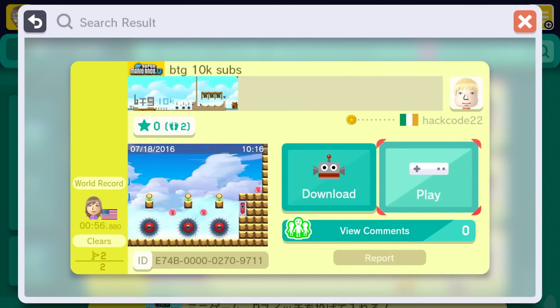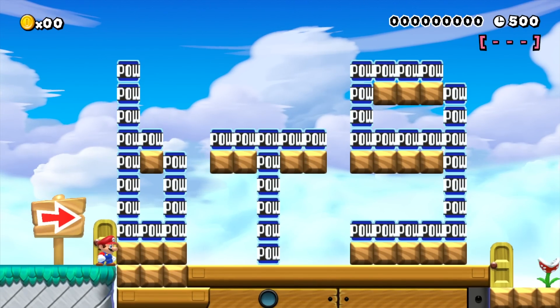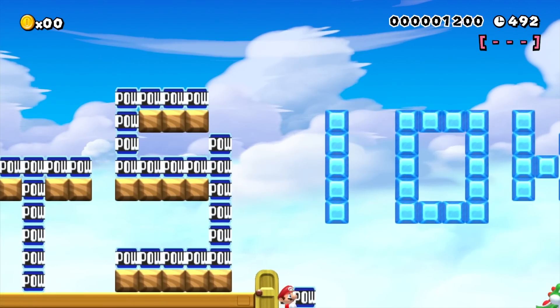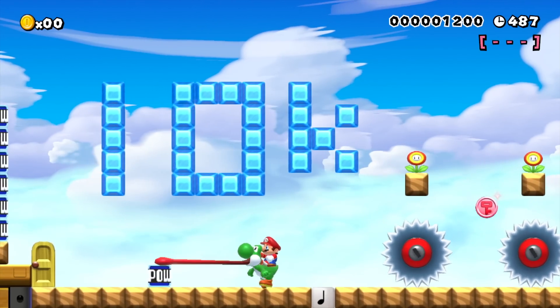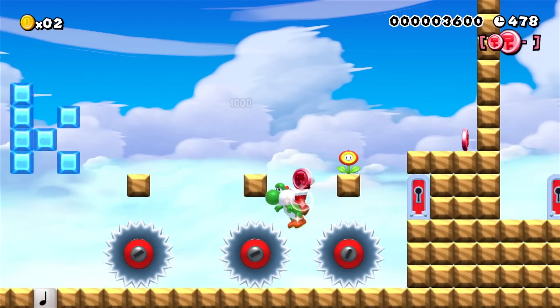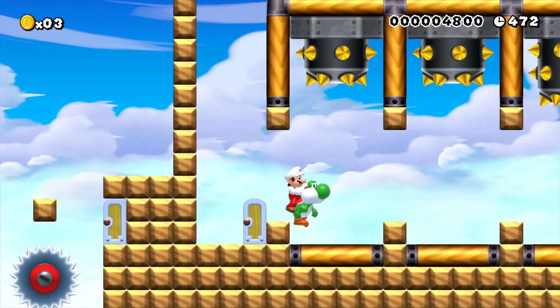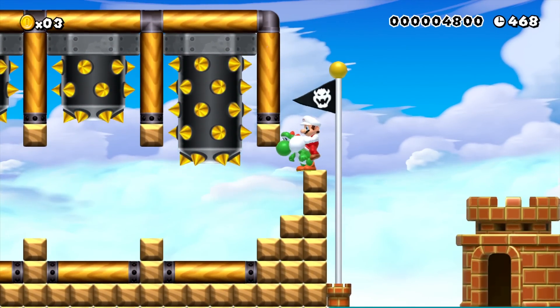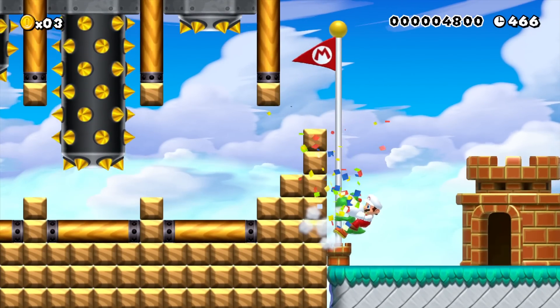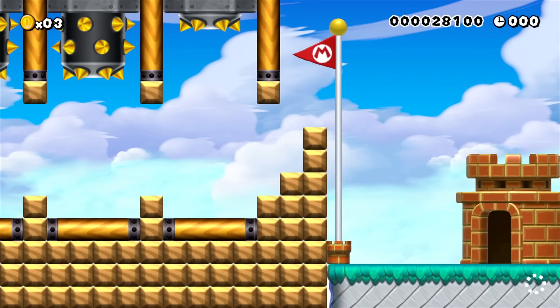Up next we have 'BTG 10,000 subs.' Let's start it up — it's got a 100% clear rate, so let's hope I'm not the first to screw that up. Oh, that was cool — the BTG fell from the sky. I want to take one of these power blocks with me. It looks like I can grab one from right here as well. I'll take you. Now we can jump up here and get the Fire Flower. We got all the coins, we can head through the door. Skewers are always very intimidating looking in the New Super Mario Bros. U style. We'll hop up and grab the top of the flagpole. This is just a nice little shout-out short level. Definitely appreciate so many people submitting levels and supporting the channel. I love celebrating 10,000 subscribers with you guys.